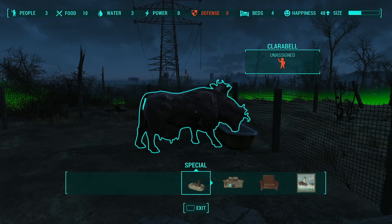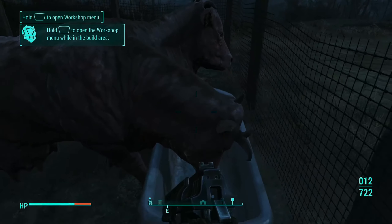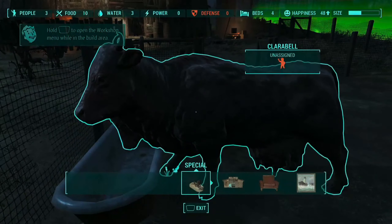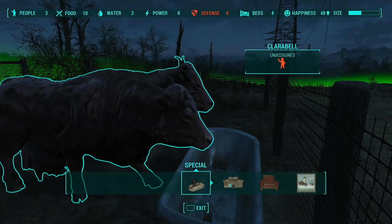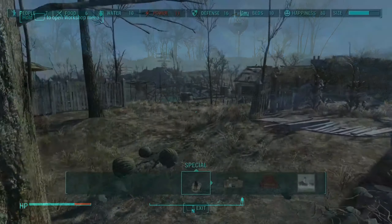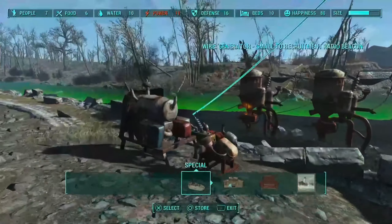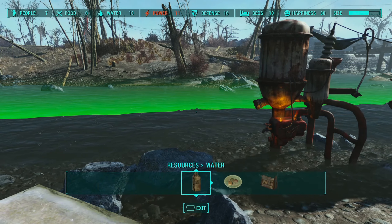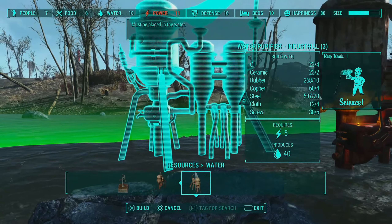One essential thing to note is that whilst you're able to share resources across settlements connected via supply lines, you can only use these resources when crafting — you won't be able to pick items up and place them into your inventory. For example, if one settlement has a boatload of purified water, you can't access that water at another settlement to sell it for caps, but you can use it as an ingredient to craft vegetable starch. Similarly, if you have a blood pack in settlement A and you're in settlement B, you can't take it out to heal yourself, but you can use it to craft a stim pack. It's a slight limitation but no big deal, as most of the time you're building settlements rather than raiding their resources.